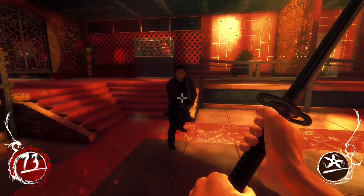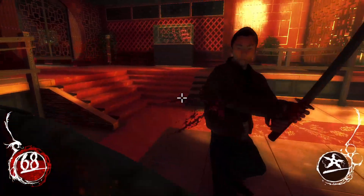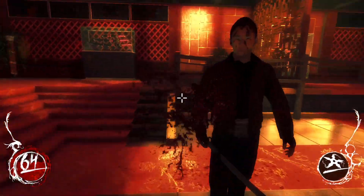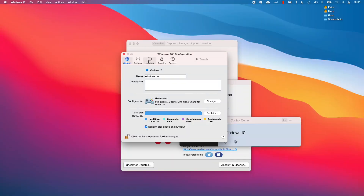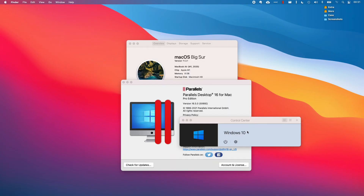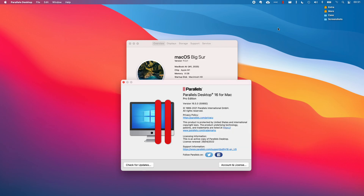This is what Shadow Warrior should look like. This fix was brought to my attention by Discord user BringBackTron, and I'm going to show you how to do this on the M1 Apple Silicon Mac. This fix assumes that you already have Parallels installed. If you haven't installed it already, please follow the instructions in the description.